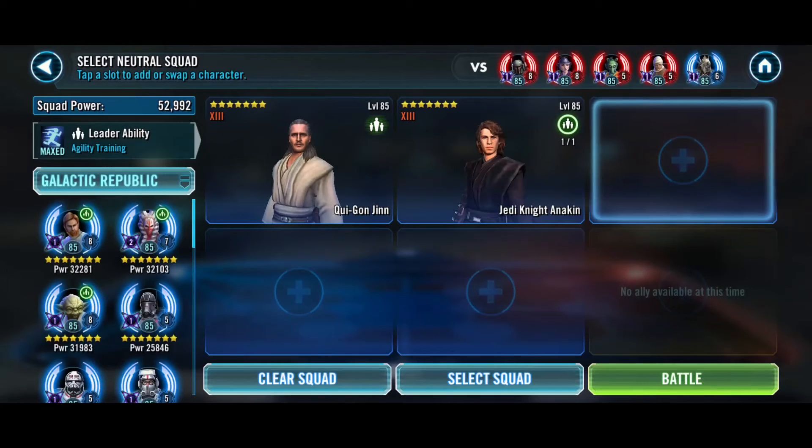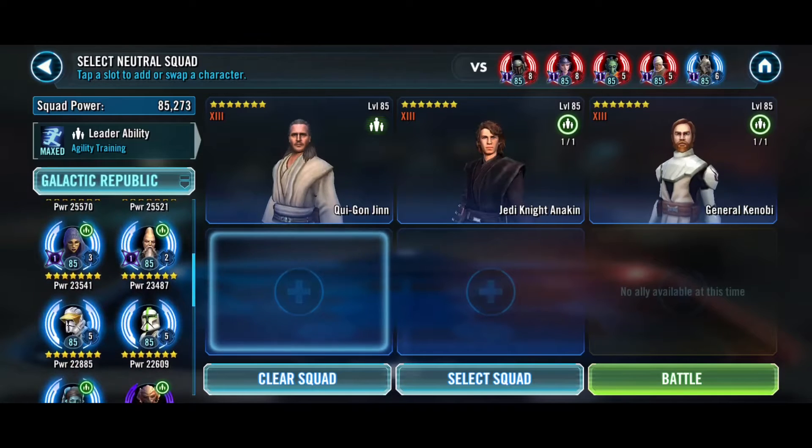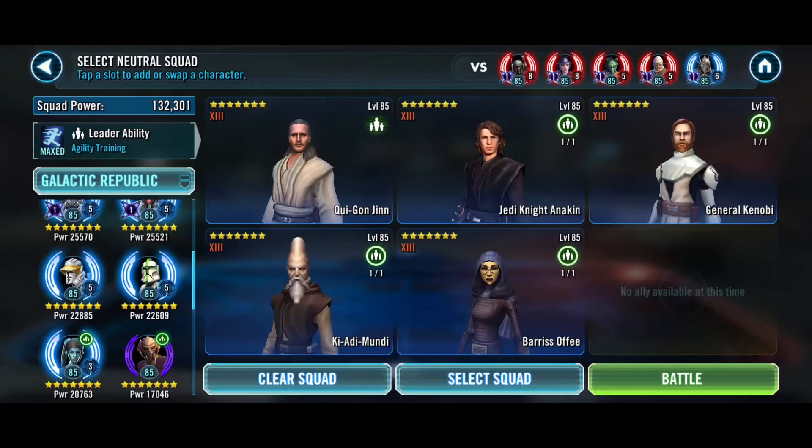The team: Qui-Gon, Anakin, we need a tank so probably Kenobi, Ki-Adi, and Barriss. We just want to try and get our contract going as fast as we can. Let's see how this goes.